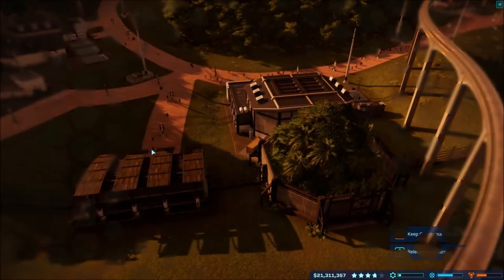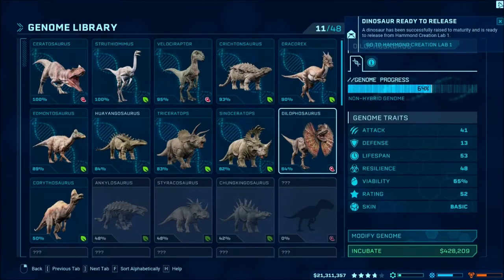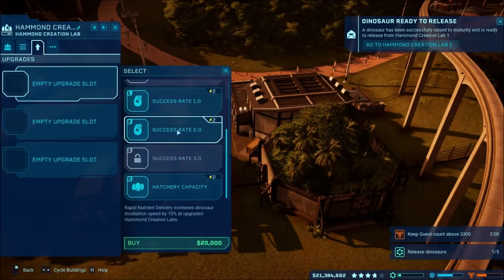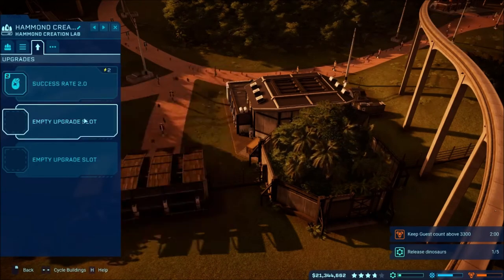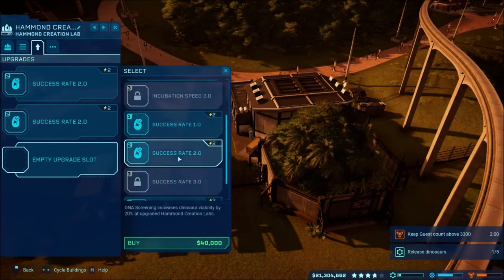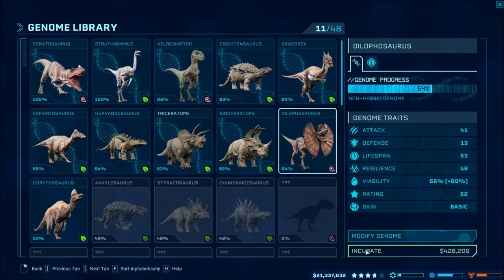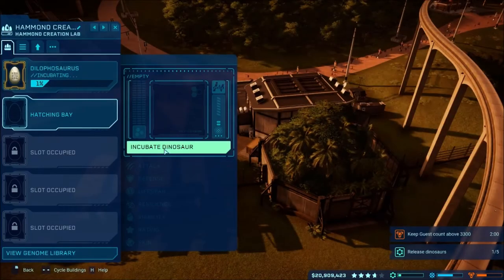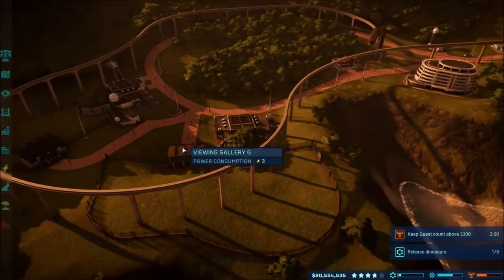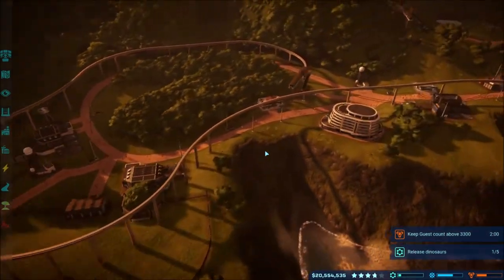Let's go ahead and do it in here — we'll just do a Dilophosaurus. I forgot to add the stuff into it for the success. There we go. Now let's do two of them at least, and hopefully that'll get stuff going. We'll leave this one open in case we get that mission again.